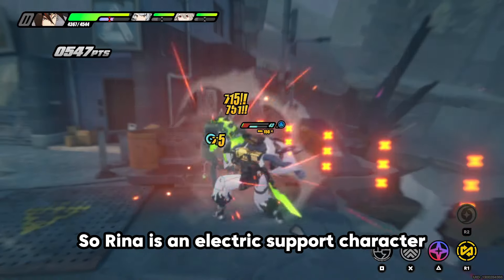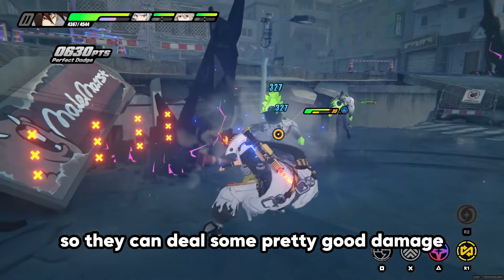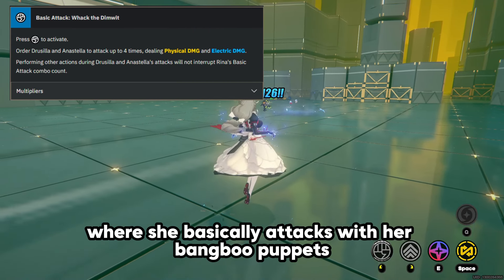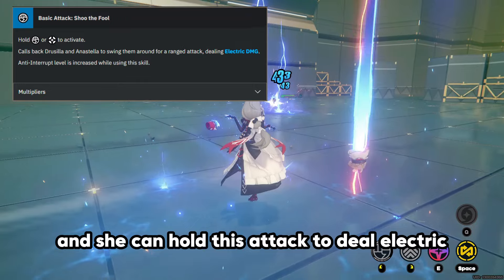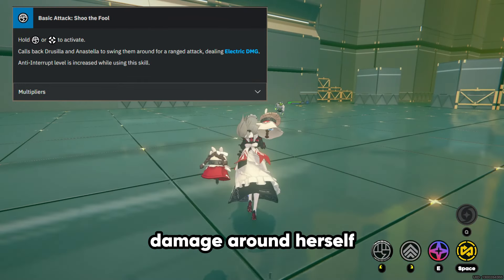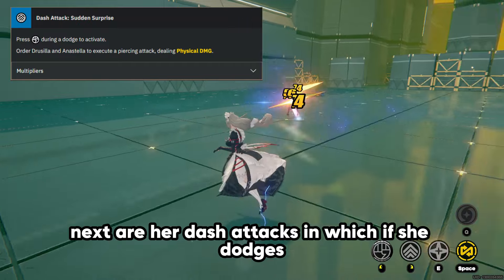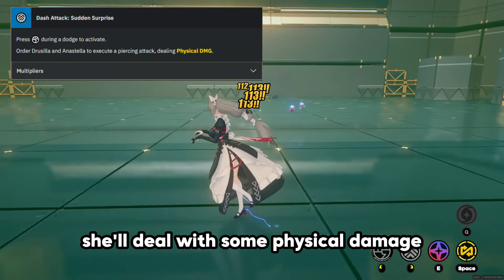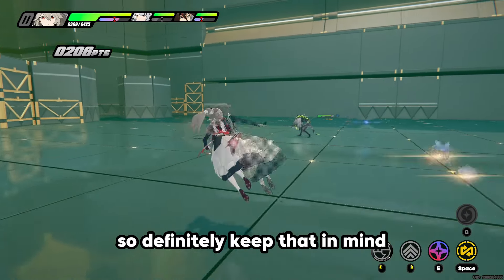Rina is an electric support character who focuses on buffing your damage dealers so they can deal pretty good damage. Her basic attack has her attack with bamboo puppets, dealing both physical and electro damage, and she can hold this attack to deal electric damage around herself. Her dash attacks deal physical damage on a dodge, and electric damage on a perfect dodge — definitely keep that in mind.